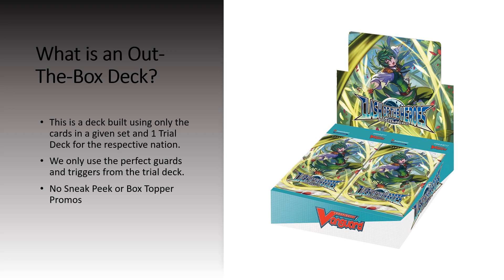That's why we are doing Silhouette today. We are allowed to use the cards in the set for that nation, and we're allowed to use the triggers and the perfect guards from a trial deck. That means we do not use the nation OT, we don't use the good PGs — we are just using what is in the set. We don't count reprints, so we can't use things like Combine Rusher, Kyberi, or anything like that.